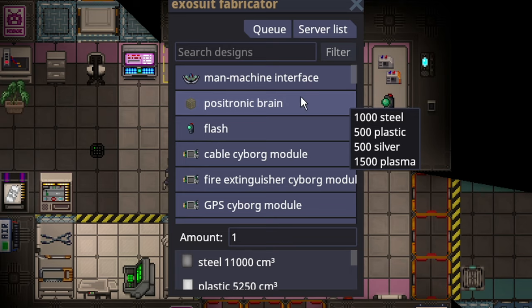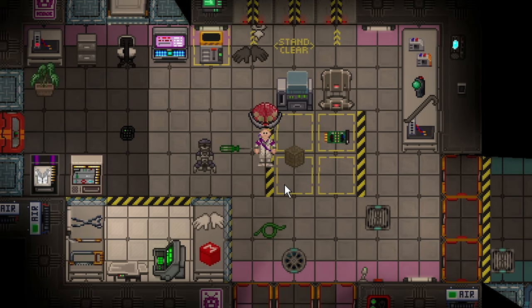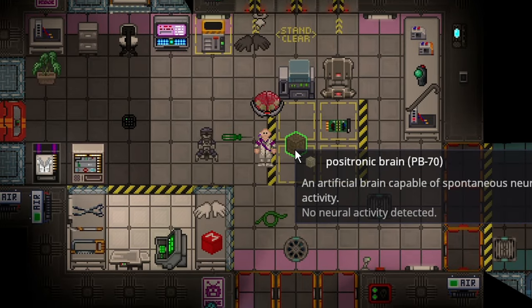They are very expensive, though. As you can see, the fake brain costs half a stack of plasma and a sixth of a stack of silver, and the steel and plastic is not hard. So cargo is going to be needing money. Either way, this is a finished borg cyborg, but it doesn't have a brain in it, so there's no use for it. However, with the artificial brain, you can pick it up, press Z, and it's like a PAI.